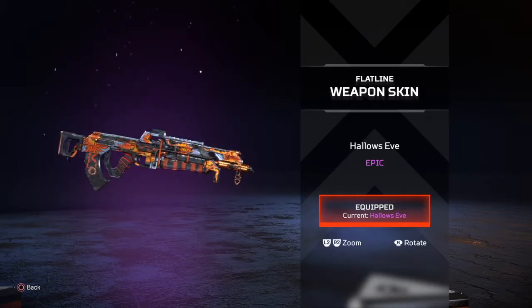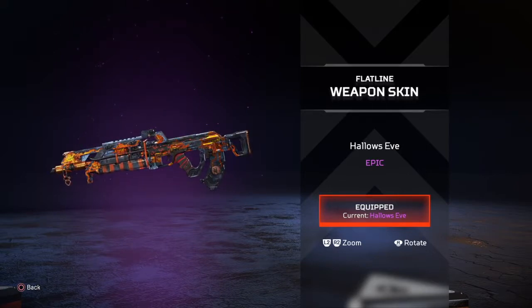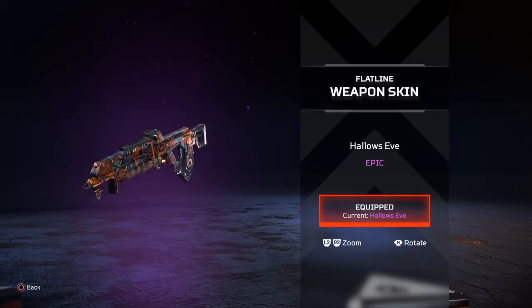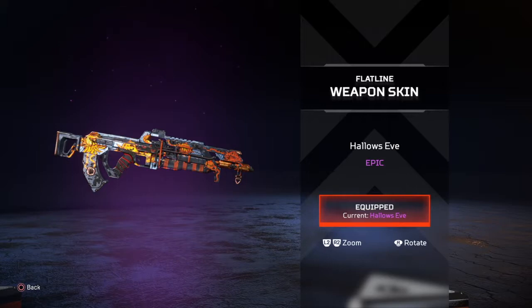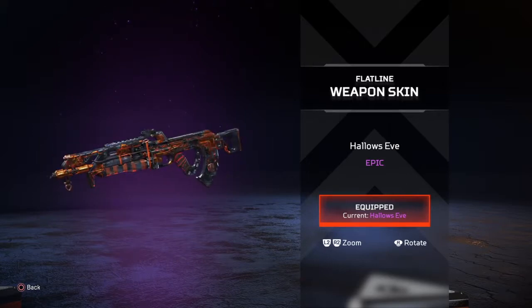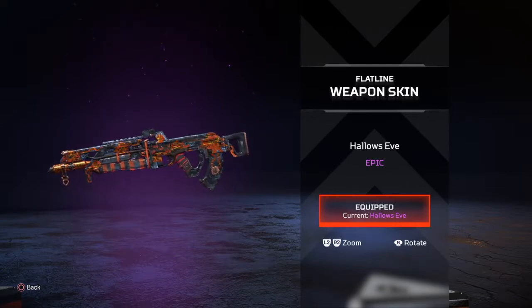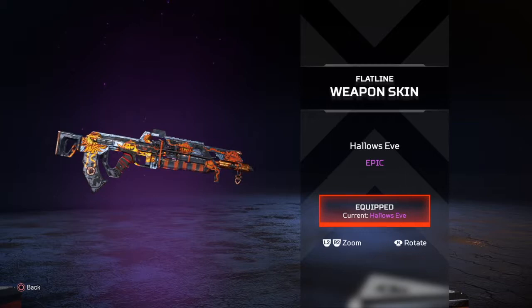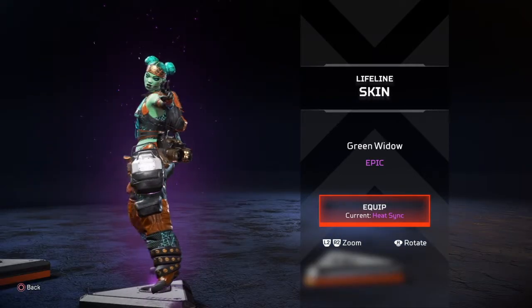Next up we have the Flatline weapon skin called Hollow's Eve. I've been running the Flatline a lot lately — I think it hits hard, especially with the Anvil Receiver hop-up. I enjoy it a lot more this season than in past seasons. They've got little Jack-o'-Lantern hologram things on the gun, and I really like the midnight blue color way. It's definitely one of those skins you have to inspect every time. Thumbs up.